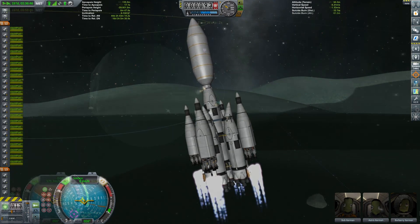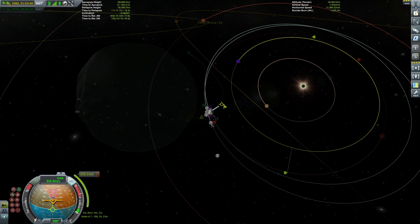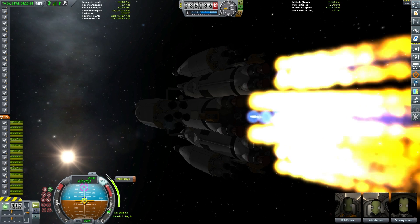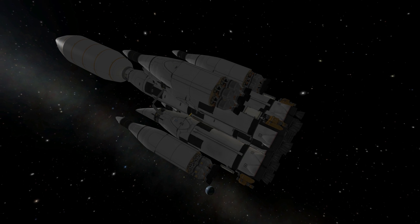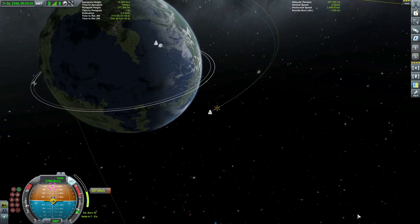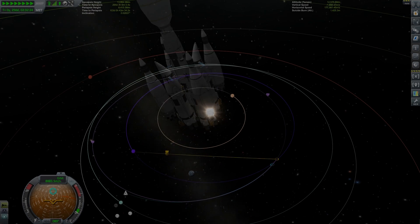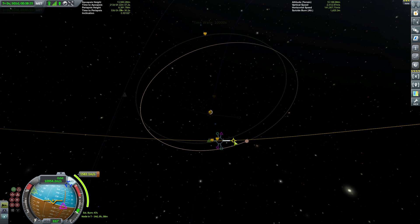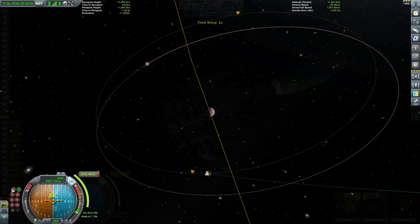After first escaping the sphere of influence of Minmus — which doesn't take much delta-V at all — we set up a very big plunge down into Kerbin's gravity well to take advantage of the Oberth effect, making our transfer out to EVE even more efficient than going straight from Minmus. If you're unsure about the Oberth effect, check out the video I did a while back. A burn of around 230 meters per second gets us on our trajectory to EVE. We also did an inclination adjustment to come into EVE near the equatorial plane, heading for Gilly.